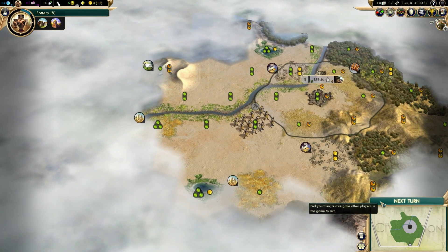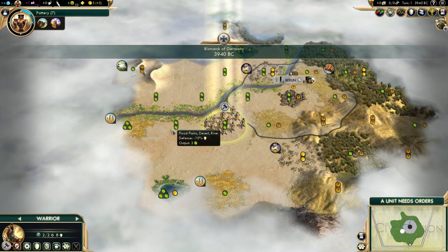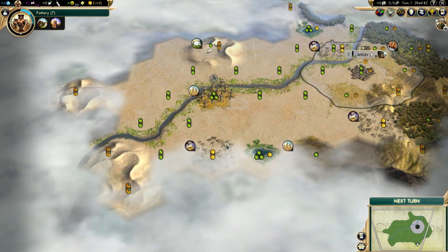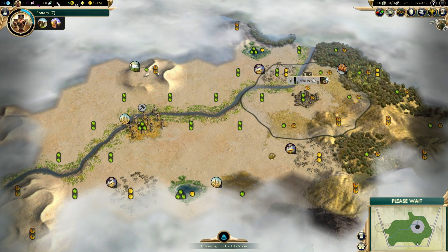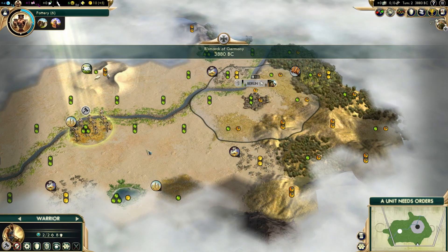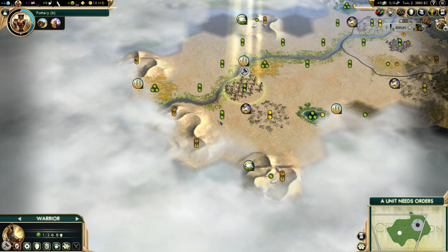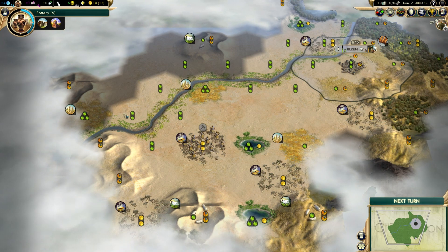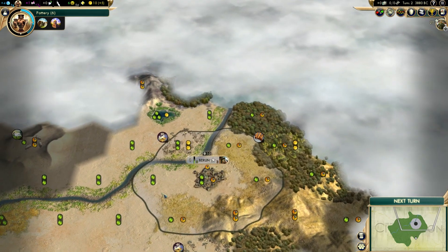Queue up pottery. More incense — this is not looking great. I don't love this start. These calendar resources are kind of crap. I mean, I know you'll look at this and think Petra, but it's really difficult. I don't think I've ever gotten Petra. That looks like coast, so I'm close but not on the coast.